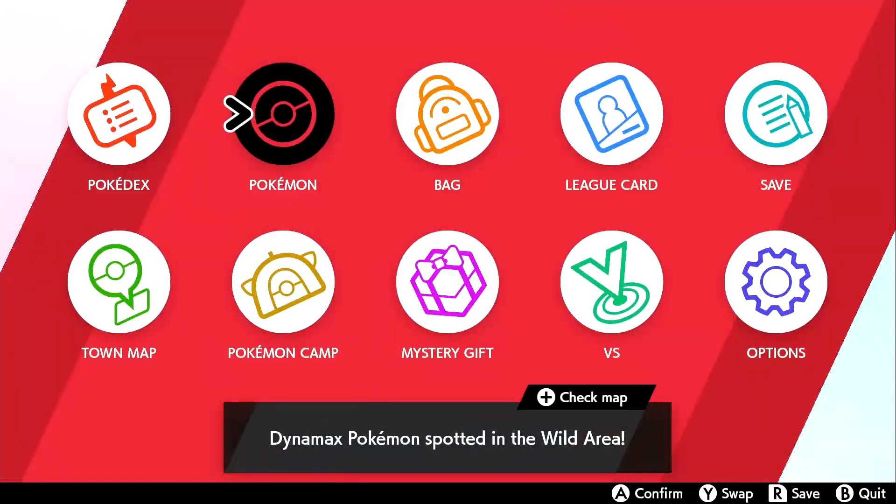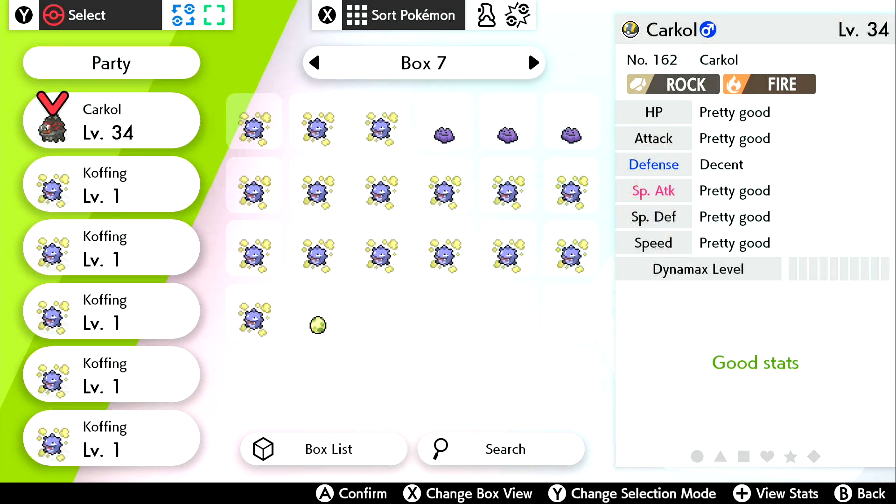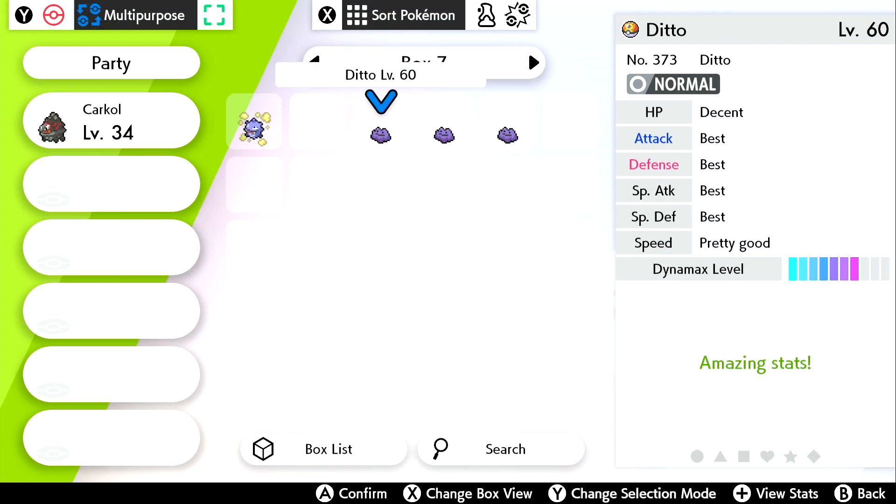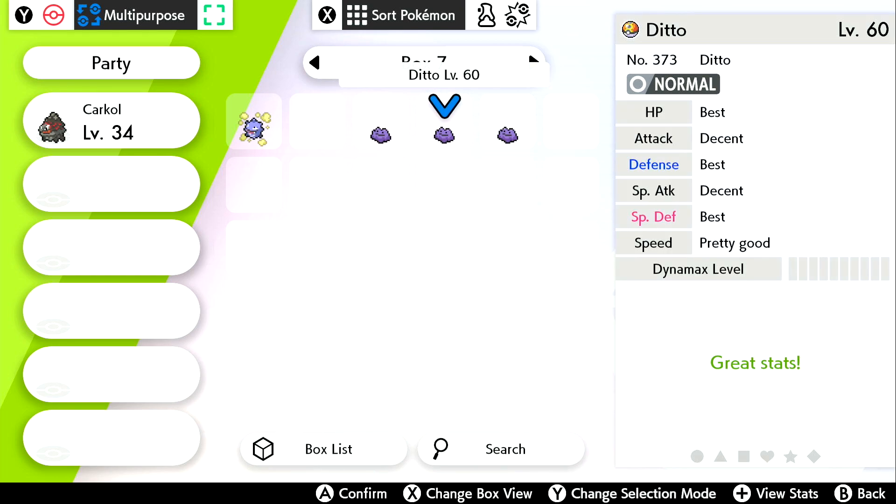Hello everyone! In this video I'm going to quickly show and cover all the basics you need to get a perfect IV Pokemon through breeding. It is honestly pretty surprisingly quick to do, as I hatched all of these Pokemon within 40 minutes of total recording. This video is also kind of a follow-up to my ditto catching guide where, by the end of that, I caught these three dittos and said that you can use them to make a Pokemon with perfect IVs — so now I'm going to explain how to do that.